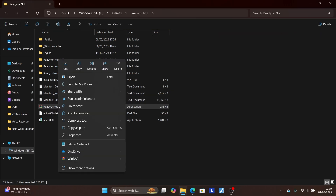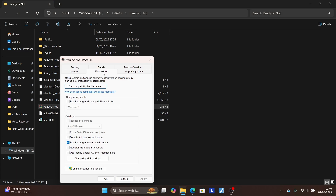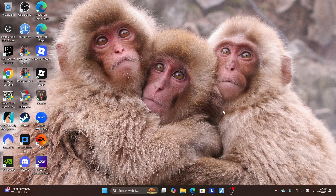Right-click on your game application icon and select 'Properties'. Go to the 'Compatibility' tab and make sure 'Run this program as administrator' is checked. Click 'Apply' to save changes, then click 'OK' and try to relaunch your game. Your issue should be resolved.